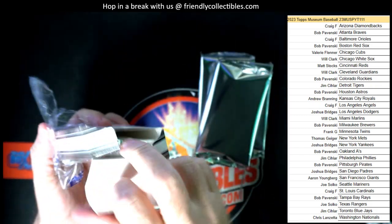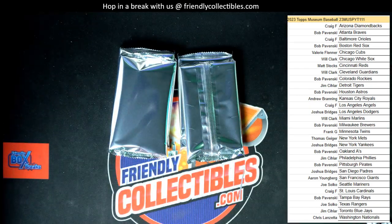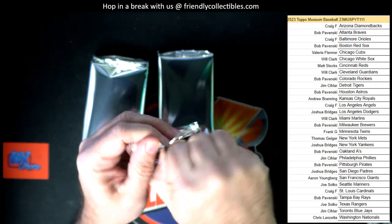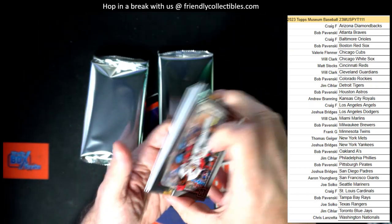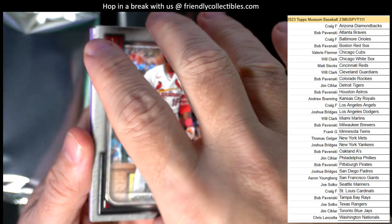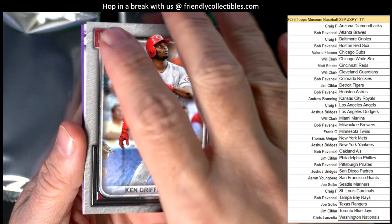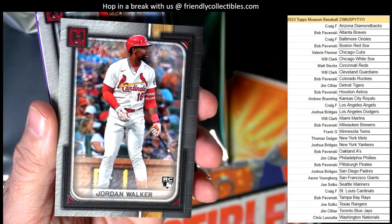Let's see what we can get out of this Museum box. Good luck guys — first pack in museum. Let's see: Jordan Walker rookie card, that's not a bad one to get. A Ken Griffey Jr. The Jordan Walker — who's got the Cardinals? That is Craig F.